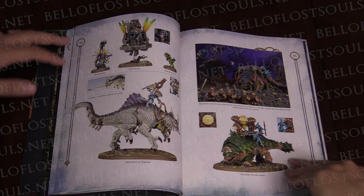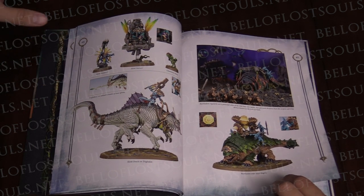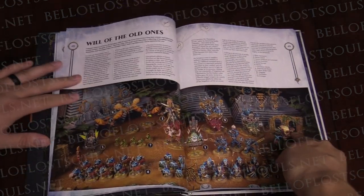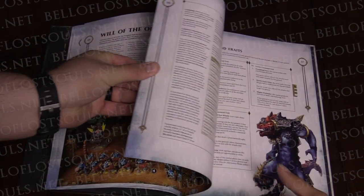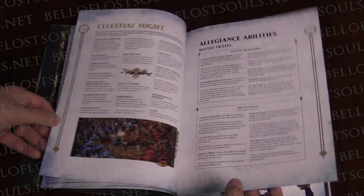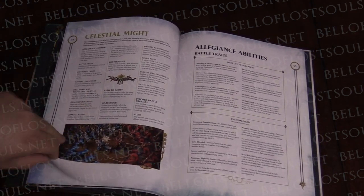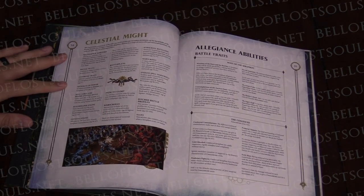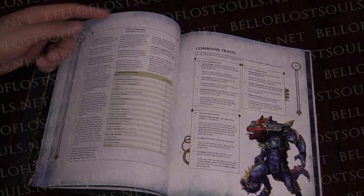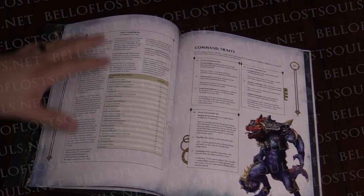Very bright colors in some cases. There's not really any new models other than the terrain piece for the release. Let's take a look at some of the new command traits and fancy things like that. We do have their new allegiance abilities here — their new battle traits. You have the Way of the Seraphon and the Coalesced, and then you have the Starborn. That's the summoning mechanism for Starborn armies only, kind of what they did before.